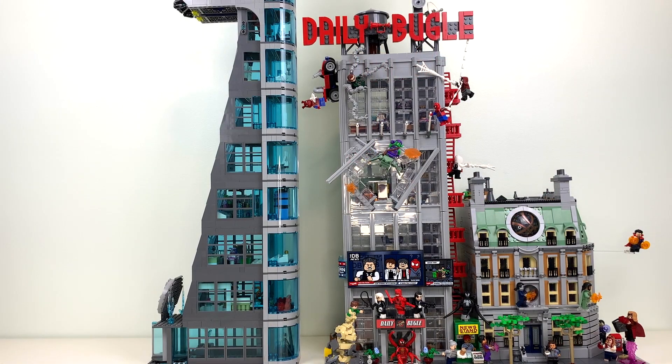This is pretty much exactly how I'm going to be displaying these sets in my city. The only difference is, for a little breathing room — because the Daily Bugle sign is very close to that floor of Avengers Tower — I'm going to have the Creator Expert police station in between Avengers Tower and the Daily Bugle. I find that really funny: the idea that there's a police station next to a skyscraper being attacked by supervillains, and yet they aren't doing anything about it — it implies they're incompetent, which reflects real life.